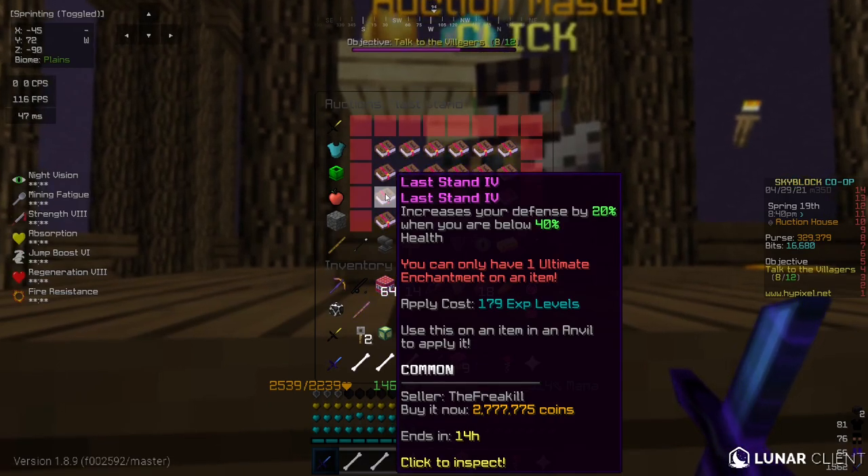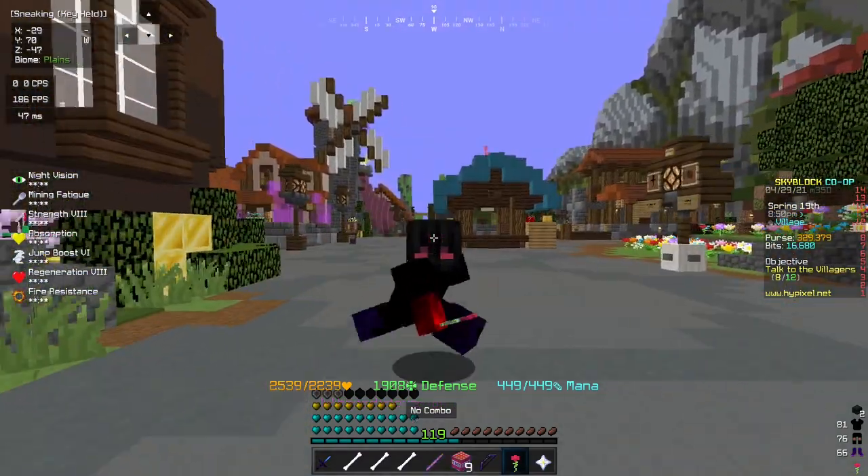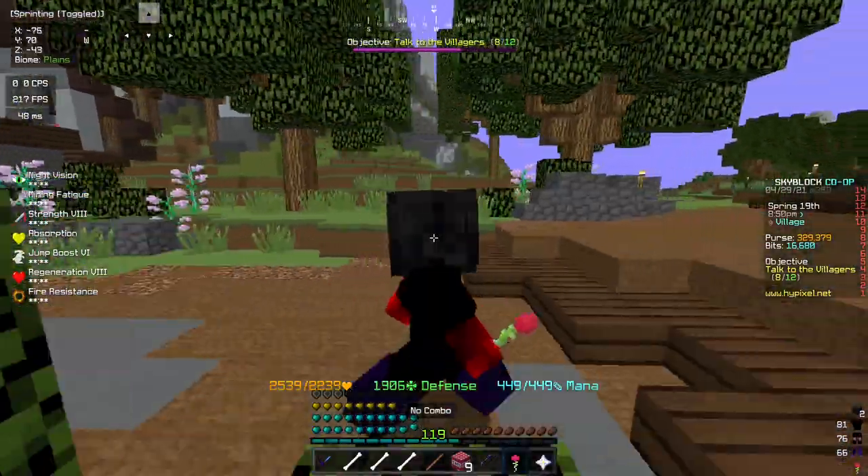I'm not below 40% HP, so you don't need to worry about it. You get the ultimate enchant, so it's not going to do anything unless I'm below 40% HP.